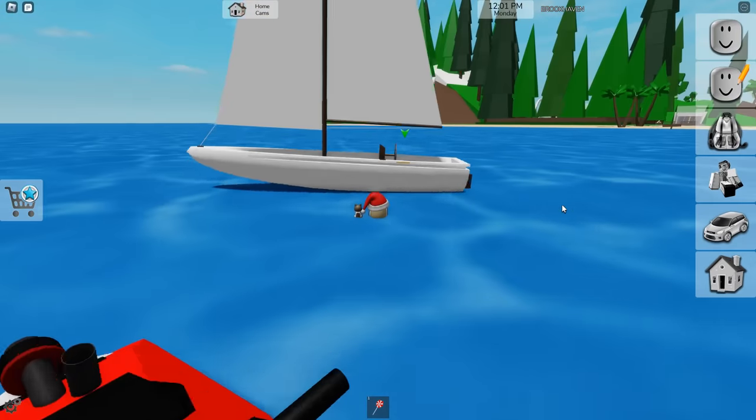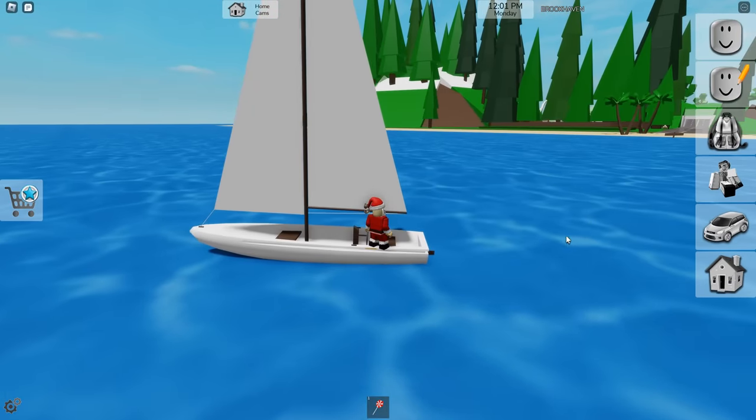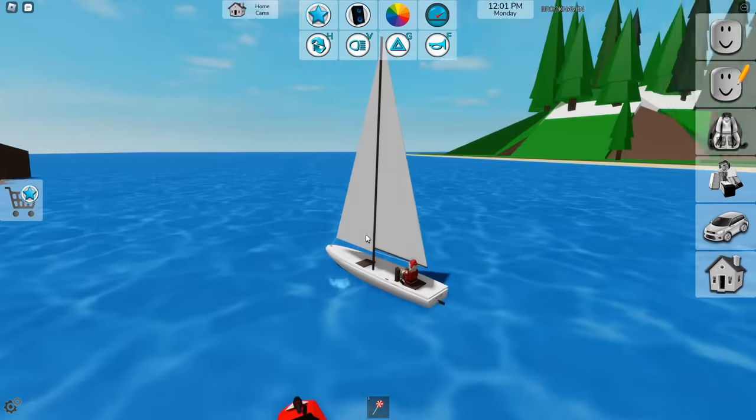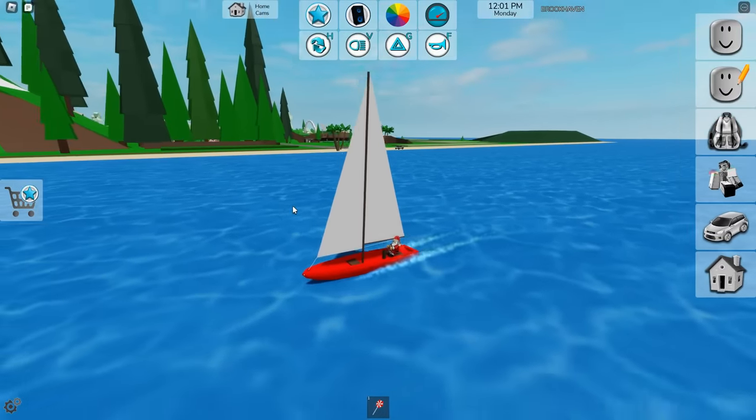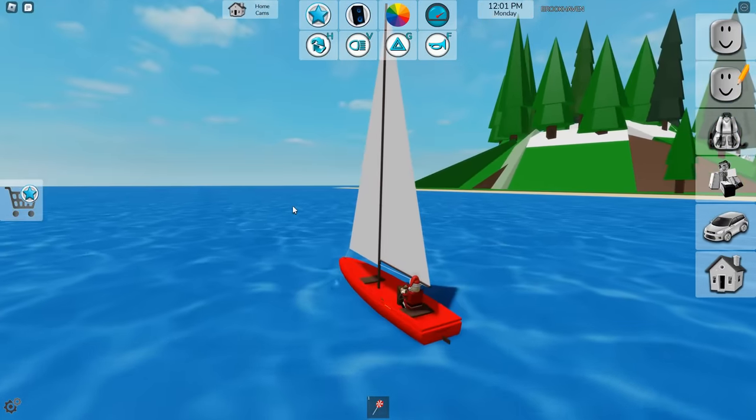The jet ski is pretty cool. Now if we go over, we have the sailboat, which is pretty cool. It is one of the smaller sailboats you can use. You can also change the color and fully customize it.